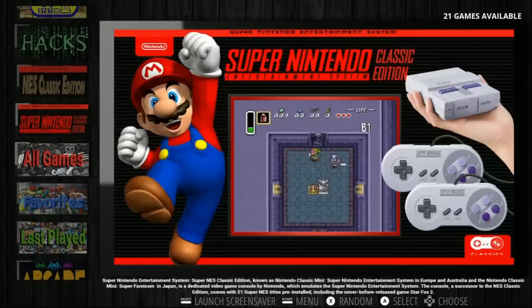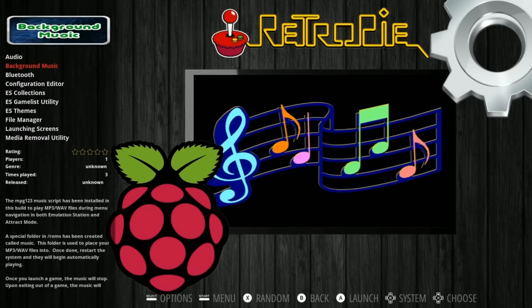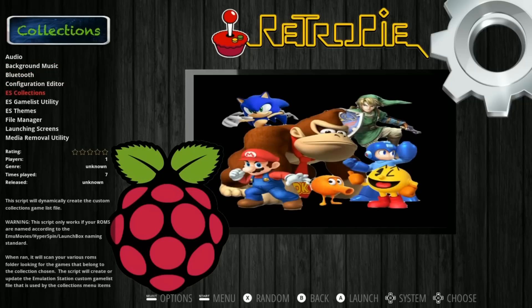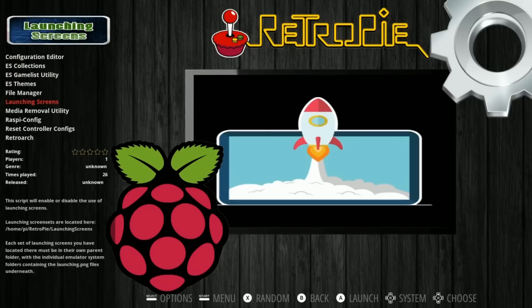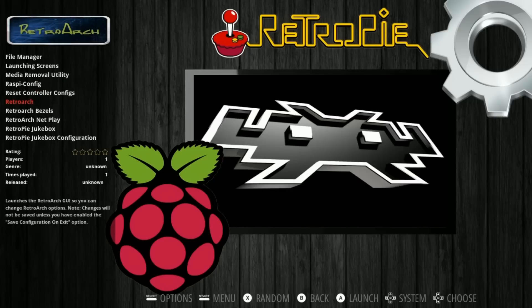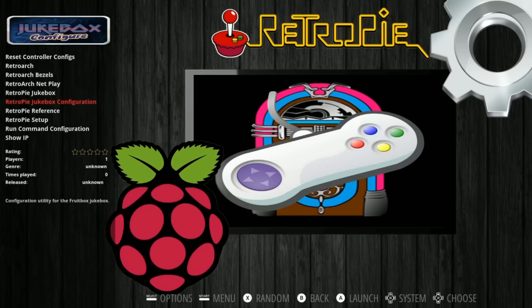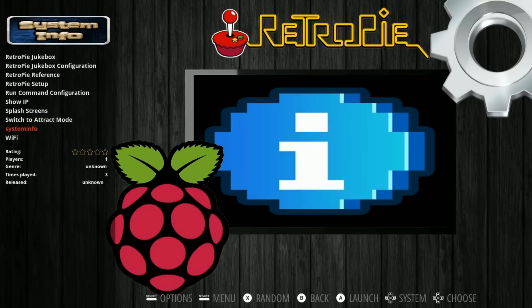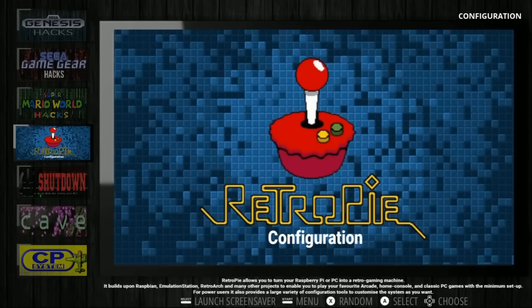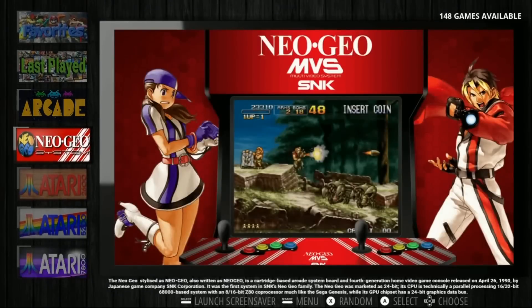Before we get into the games, there are some scripts installed which is really nice, and it does have Attract Mode. There's a background music script, a lot of David Marty scripts installed - collection script, gamelist utility script, launching screen script, reset your controller config script, bezel script, Retrofied Jukebox configuration - and then you get your Attract Mode and the system info script as well. Cool to see that.